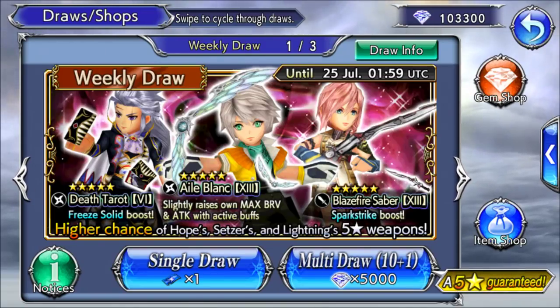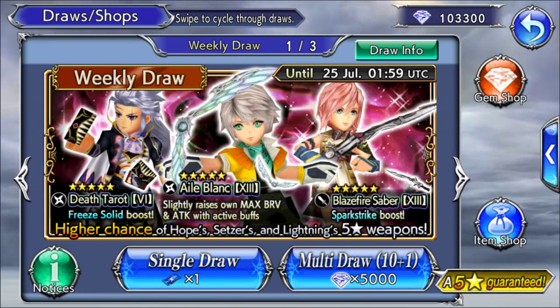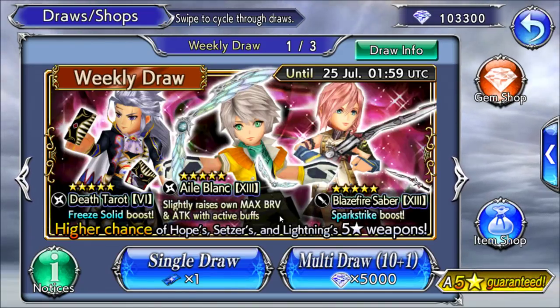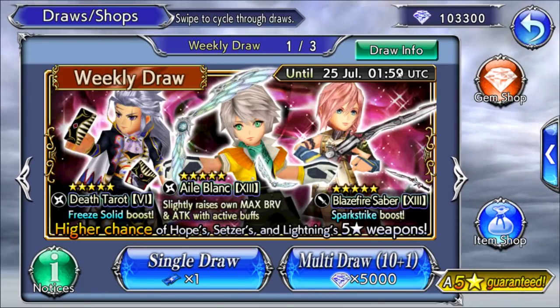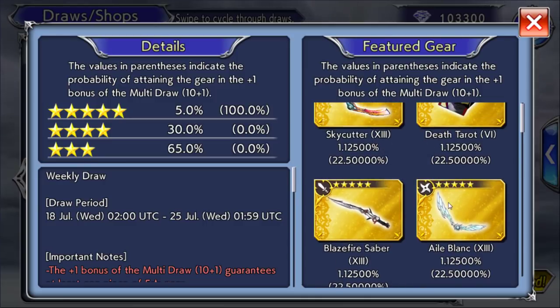What's up guys, MrBalance here with Opera Omnia. We have the new weekly banner — this is the World of Illusion Alexander banner, which features the summoning weapon for Hope. It's an alternate 15 CP. So this banner has 4 weapons, all 15 CPs: 15 CP Hope, 15 CP Setzer, 15 CP Lightning, and then the 15 CP summon weapon for Hope.